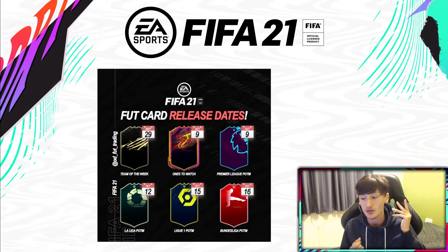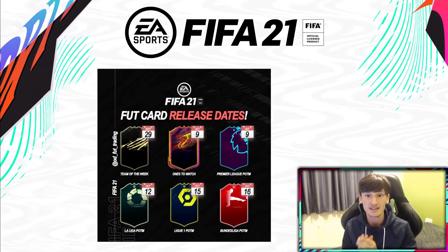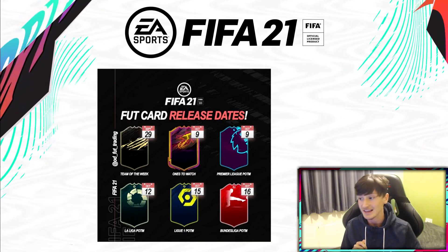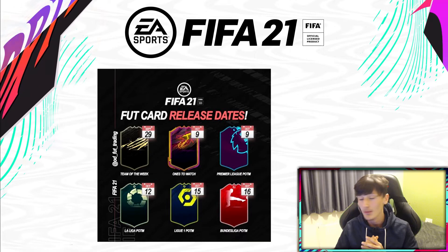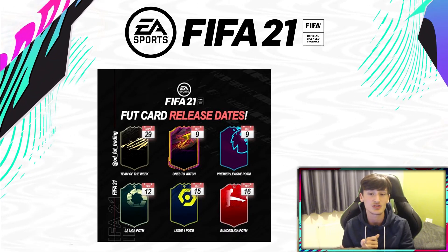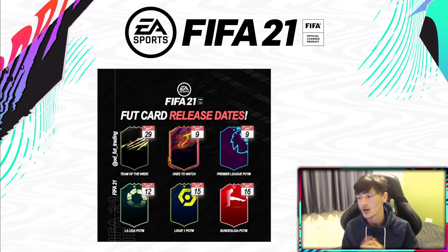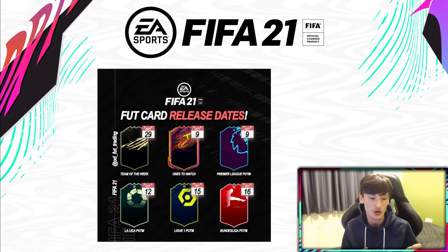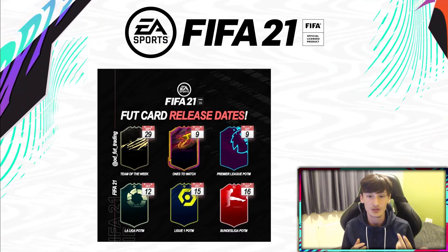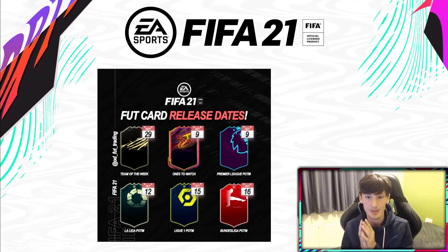So there are the six main promos at the start of the game. Ultimate Scream — just for context — in FIFA 20 came out on the 18th of October. Obviously this FIFA is delayed, and off the top of my head I think it's about two weeks. So if it's two weeks later than last year, pretty much you're looking at it coming out around the 2nd of November for FIFA 21, if it's delayed by two weeks.